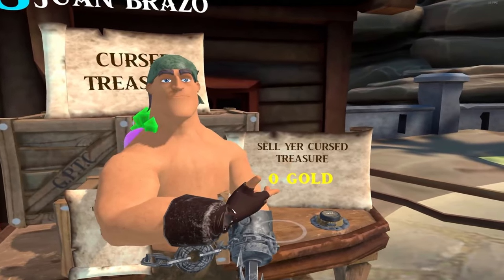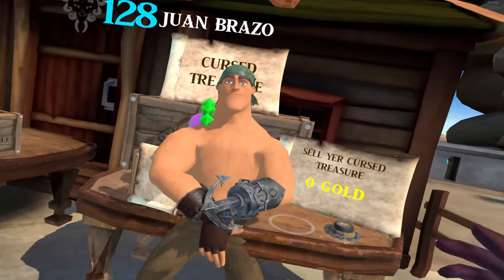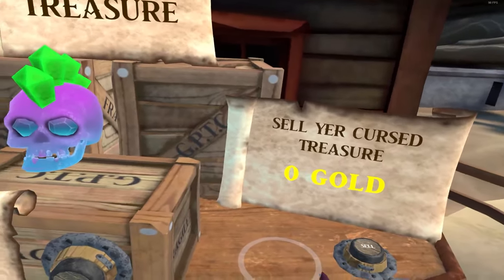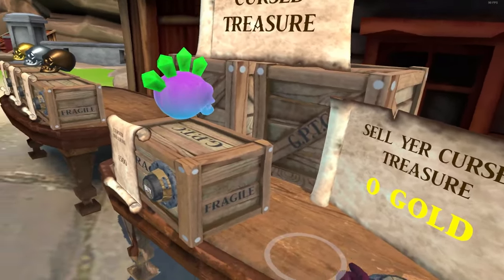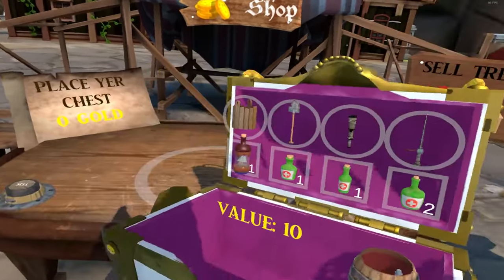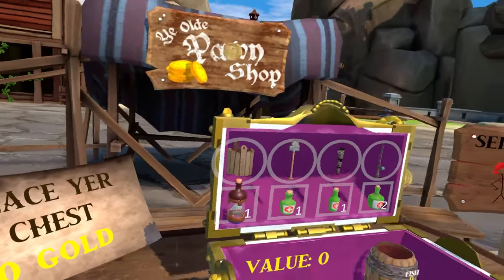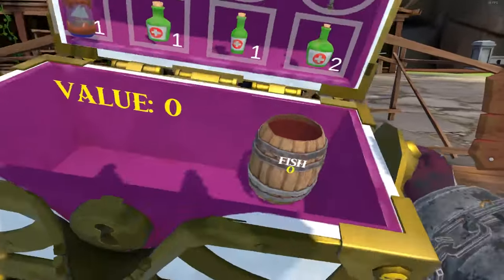When you're done with the cursed skull challenge, you sell it here at this table — not at the other place. After coming back from out in the world and getting some loot, you come here, place your chest, and click sell. I had a fish in there so I got 10 gold. Then you just grab your chest, put it back, and go back out.